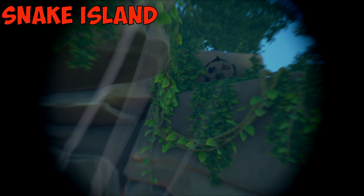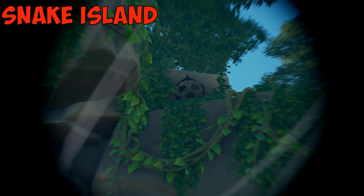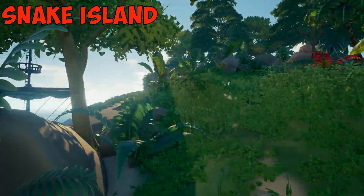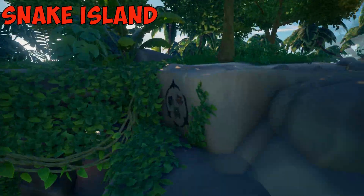For the second challenge, you need to head to Snake Island and find the painting of the Mighty Toad. As you can see, you can find the painting way up high, but you can reach it quite easily.